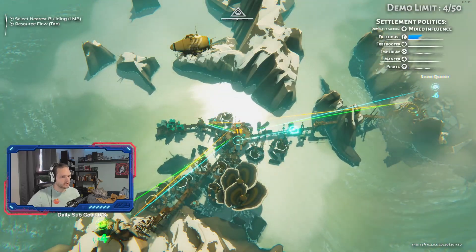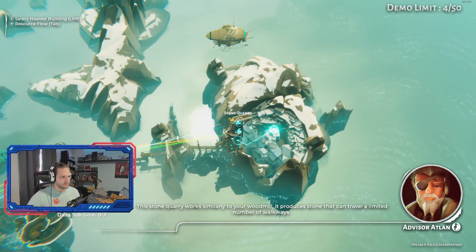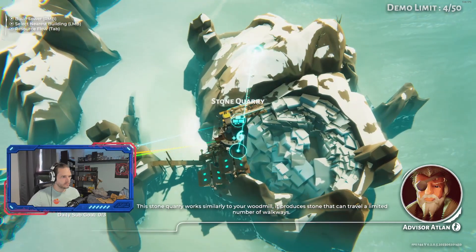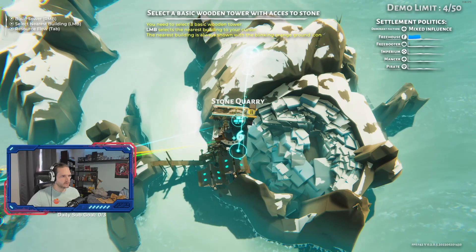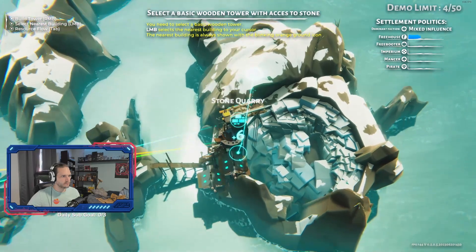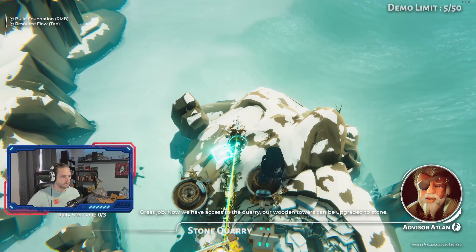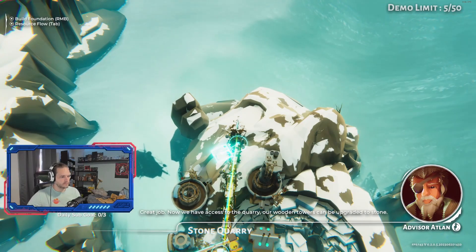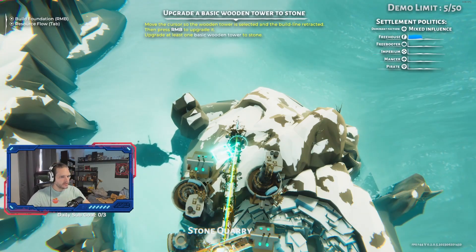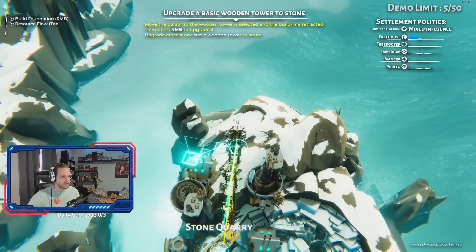So if we select the stone quarry — the stone quarry works similarly to your wood mill. It produces stone that can travel a limited number of walkways. If we build a little tower here — great job, now we have access to the quarry. Our wooden towers can be upgraded to stone.